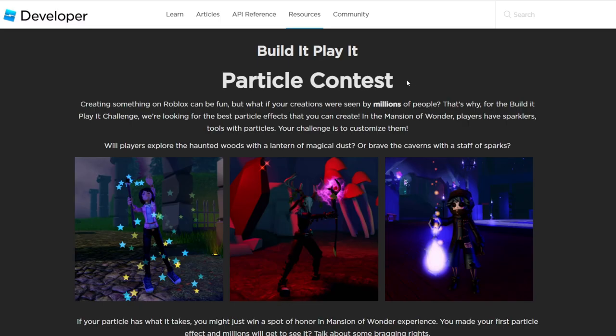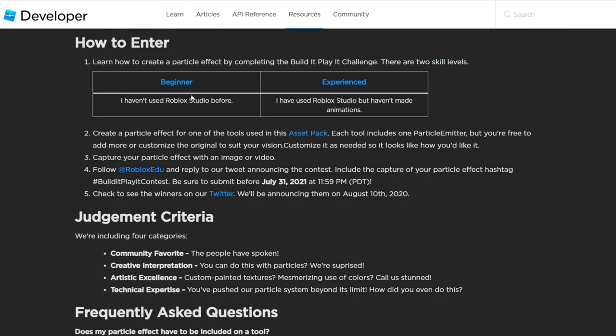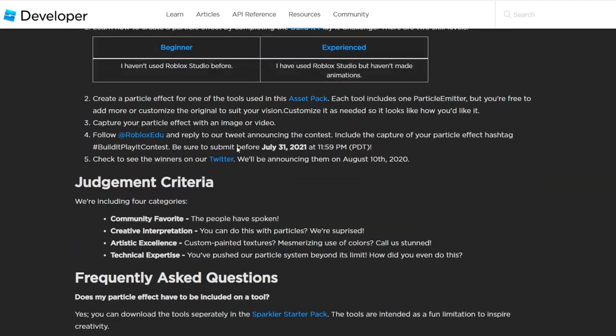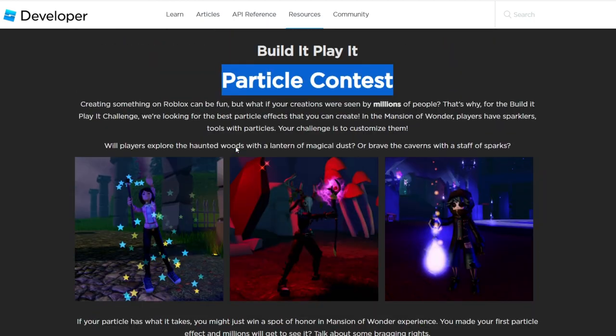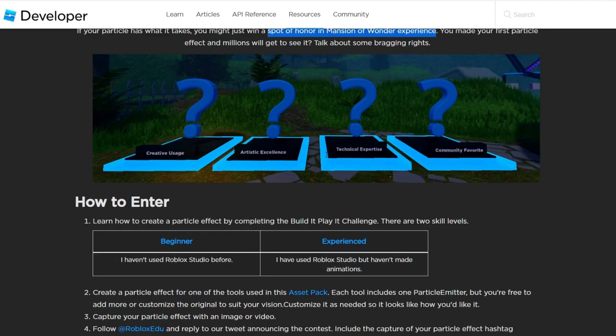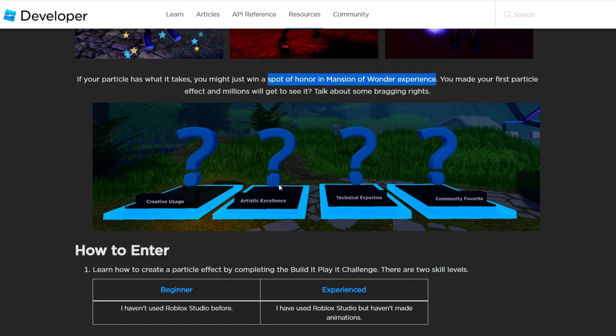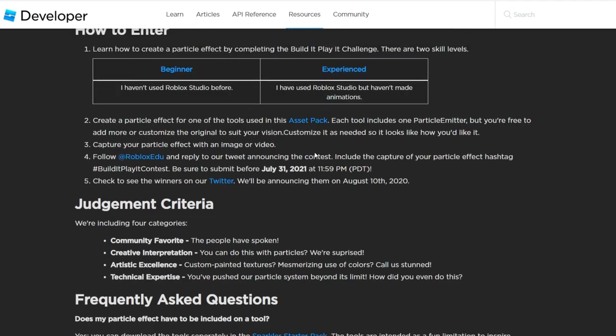As part of that event, there's also a particle contest going on right now. I'll put the link in the description. There are two different skill levels — beginners and experienced. All the information is in there about what you need to make and where to submit it. The people who win are going to get a spot of honor in the Mansion of Wonder experience, meaning your actual particles or sparkles could appear in the game. Check the link in the description for all the details.